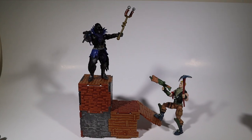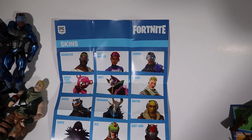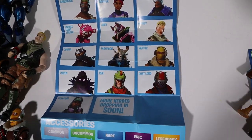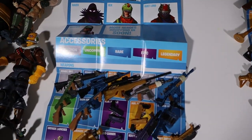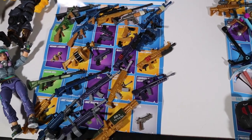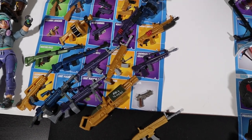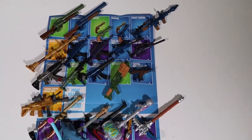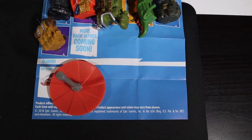Here's everything on the checklist - all the figures: Bandolier, Bright Bomber, Carbide, Cuddle Team Leader, Drift, Jonesy, Omega, Ragnarok, Raptor, Raven, Rex, Rust Lord, and Technique. All the weapons are lined up in their respective slots. The only thing missing is the purple grenade launcher, and we have an extra legendary gold SCAR. All the pickaxes, all the back blings, and the one glider are accounted for - that's the whole wave.